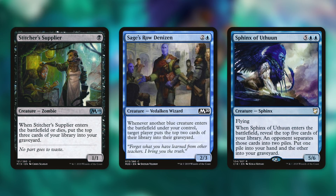Sage's Row Denizen is another creature that can help with mill in a different way. It says: whenever another blue creature enters the battlefield under your control, target player puts the top two cards of their library into their graveyard. If you're Encoring a blue creature, you're getting three copies of that trigger. So essentially any blue Encore is going to mill yourself for six.